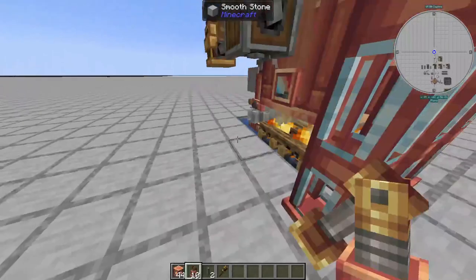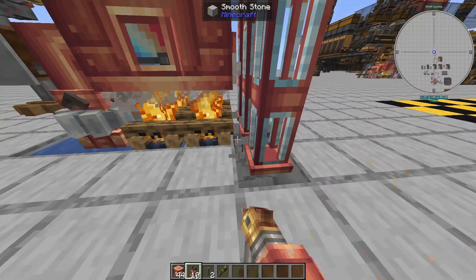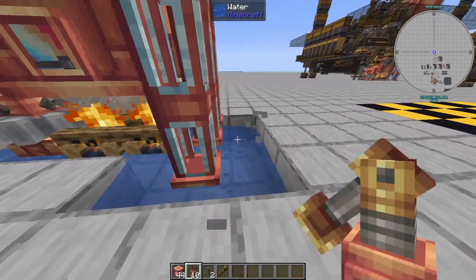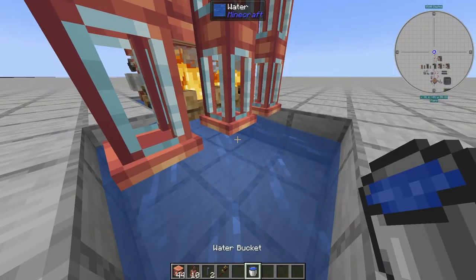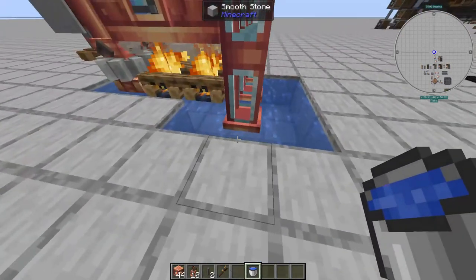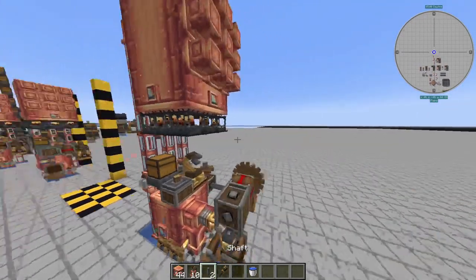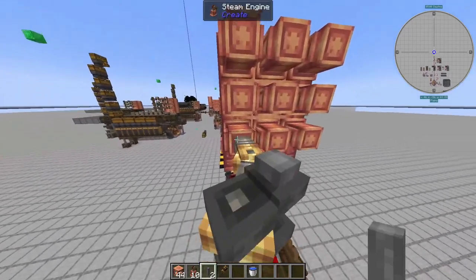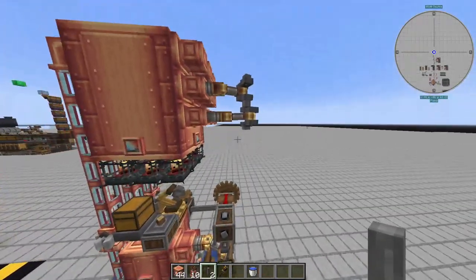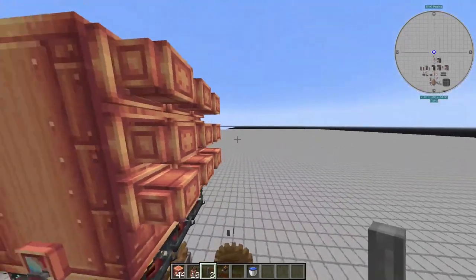Come back down, and similar to how we placed water sources for the first mechanical pumps, do the same here — dig out three blocks on each of the three sides. This ensures you won't run out of water as the mechanical pumps do their work. Make sure they're all source blocks — you can use your F3 menu for that. With that, the build is done. You would still need to place some shafts to get your power outputs, but it's up to you how you configure that.